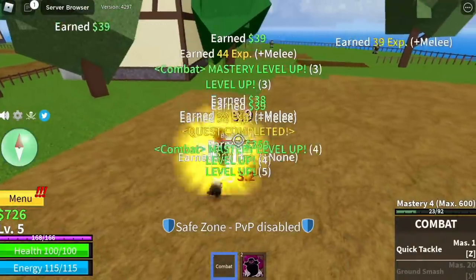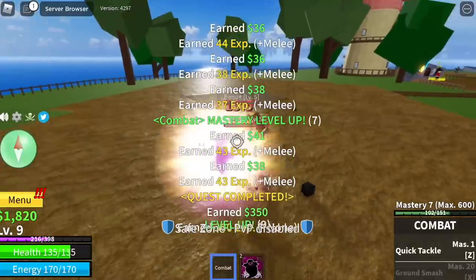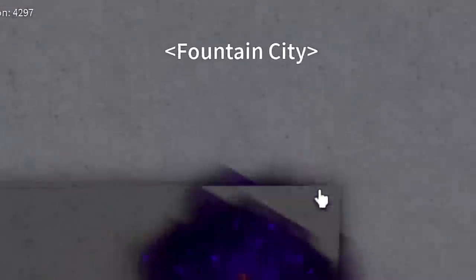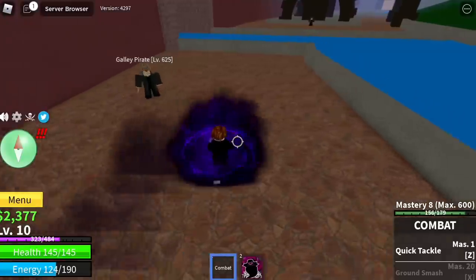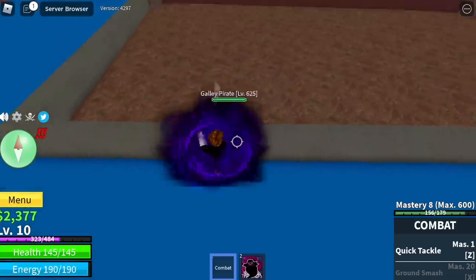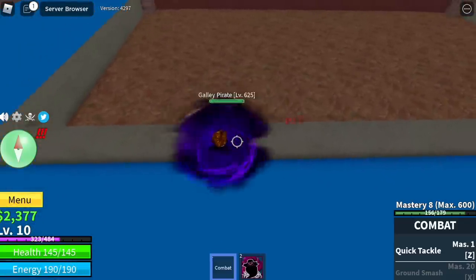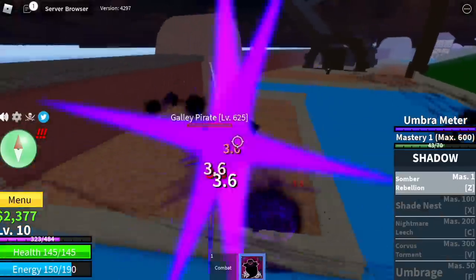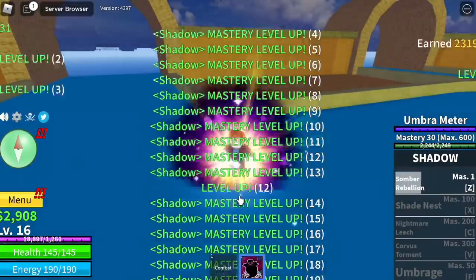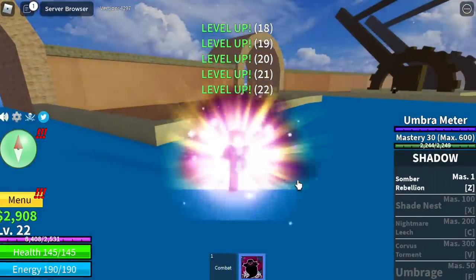We're going to finish Bandit quests until you reach level 10, and after that we're going towards the Fountain City. The technique here is really easy — just lure the Gali Pirate, use your left clicks to damage him, and make sure to use your Sombra Rebellion to do the last hit. We want to increase the mastery of our Shadow Fruit to unlock skills faster.